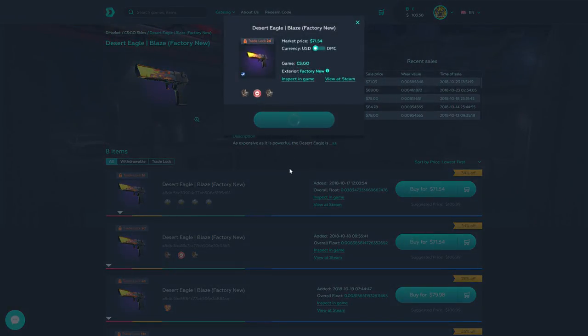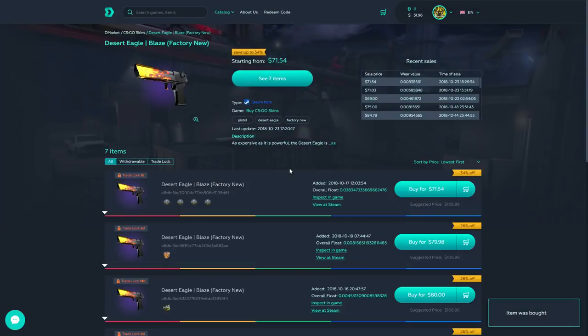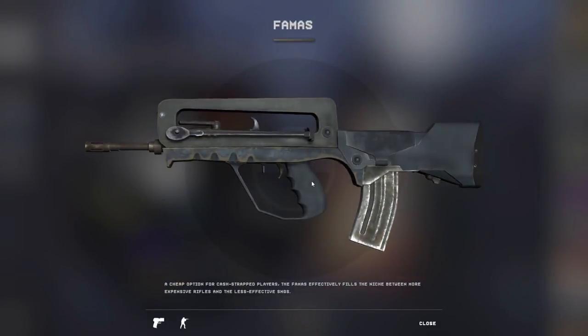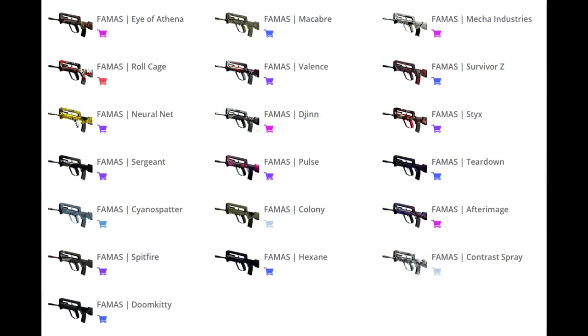Now in case I don't have enough to buy an M4, I wanna go for the cheaper alternative, especially when I need head armor and a couple of nades. Yes, I'm talking about the FAMAS. Which skin should I get? This is also really easy — I'm going with Pulse.